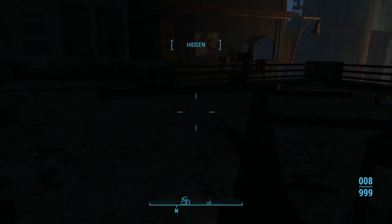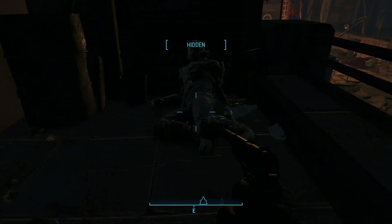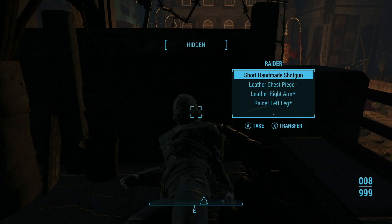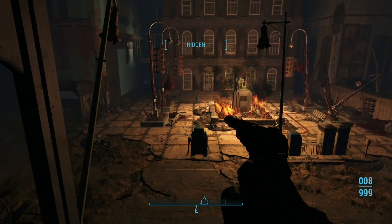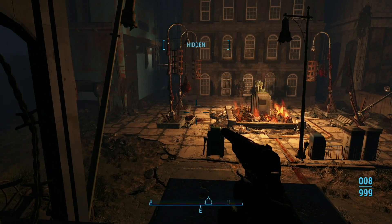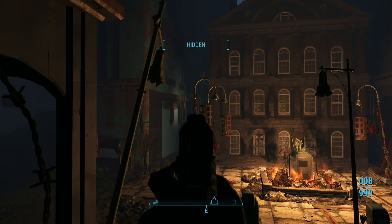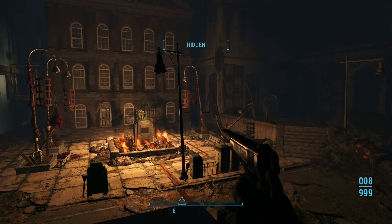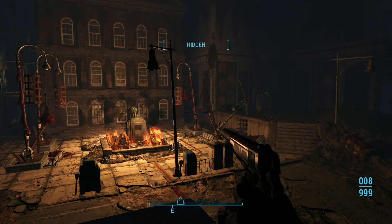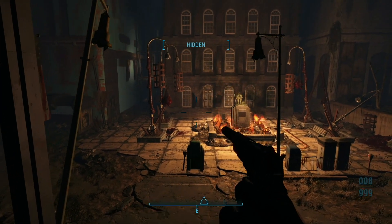I'm doing this in the dark, sorry about that, but I'm trying to tell you what's going on. There's this raider over here. So this is Faneuil Hall. What you've got here is a super mutant and a hound down there. You've got two super mutants on this scaffolding, one of which will have a missile launcher, and then sometimes you'll get a suicider that comes around this side. This is all dependent on how sneaky you can be.